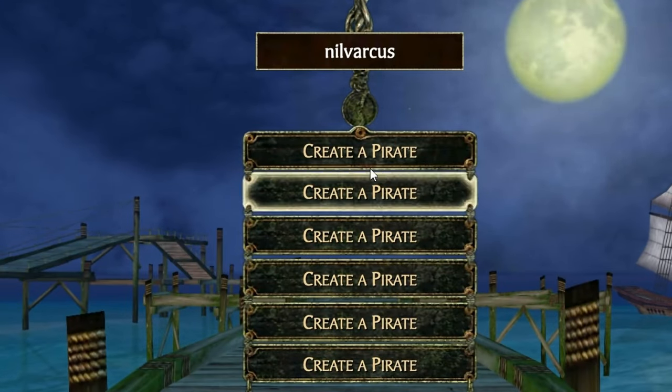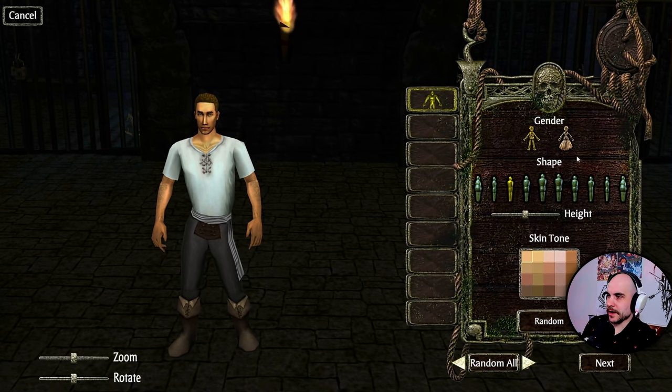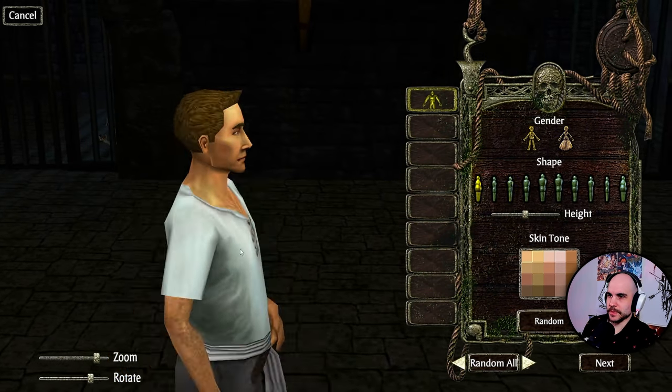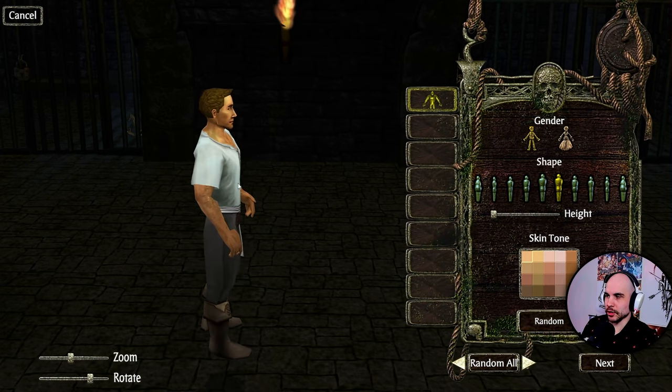Let's create a pirate. It's a Captain Jack Sparrow — that's pretty cool. So we got to create our character. We got male, female — pretty basic. You get to pick a shape. Got a bit of a belly there, not too bad. Let's be small. Let's go with the bulky character.